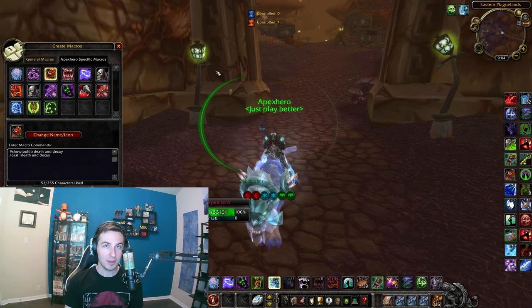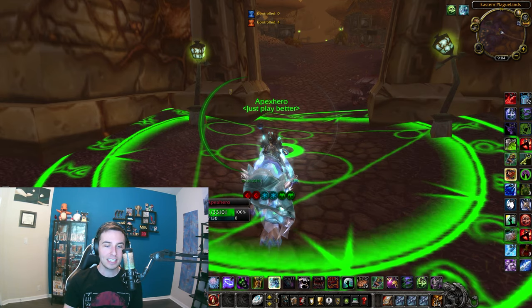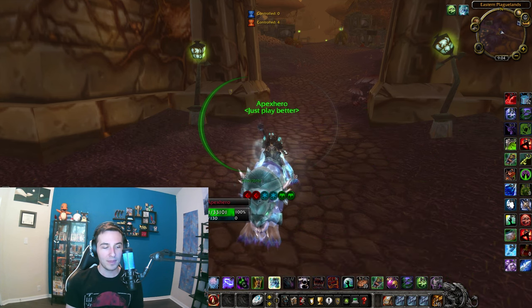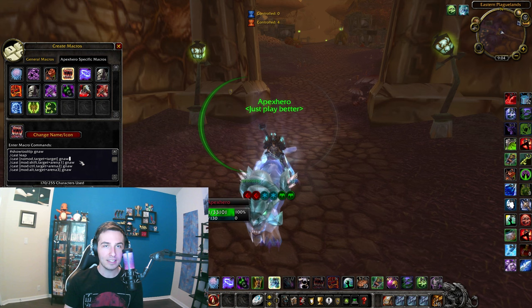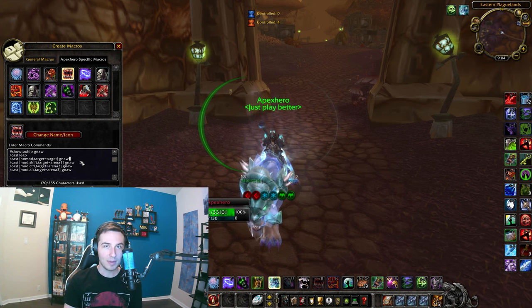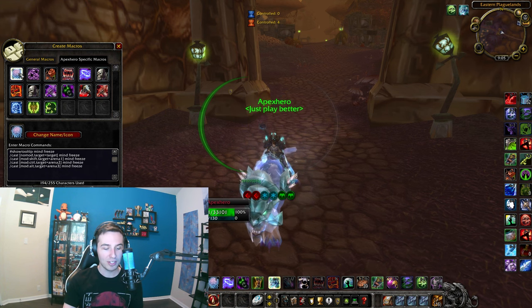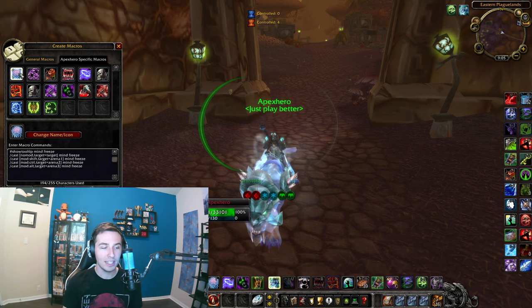I'll show you some good DK macros that I think people should be running. First, a Death and Decay macro — this has just an exclamation at the beginning, so if you hit it twice it would normally cancel the summoning, but with this macro you can just keep spamming it and it won't disappear. And then you can also run a Pet 1/2/3 Gnaw macro paired with Leap, so it'll go to anyone in arenas and stun whoever you want. So if I hit B it'll stun my main target; Shift B, Ctrl B, Alt B will stun Arena 1, 2, 3. I have the same setup for Chains of Ice, Death Grip, and Mind Freeze. I think these are very important — so I can go Ctrl 5, Ctrl F, and that will Death Grip Arena 2 and then kick them without even having to target them. Very powerful.